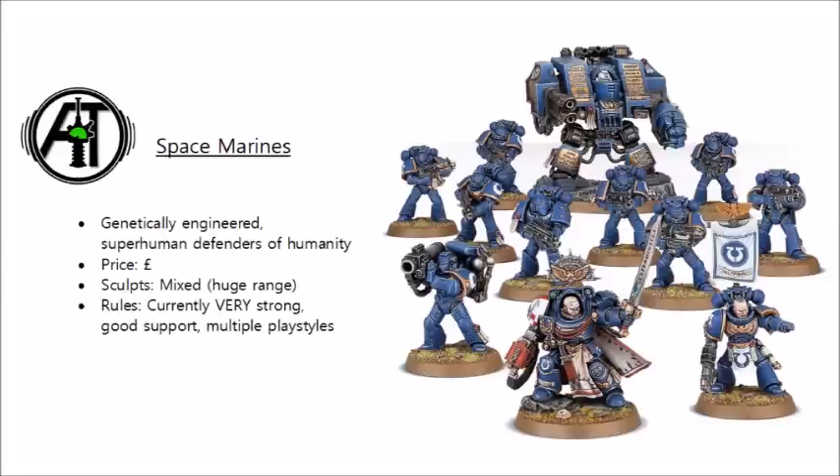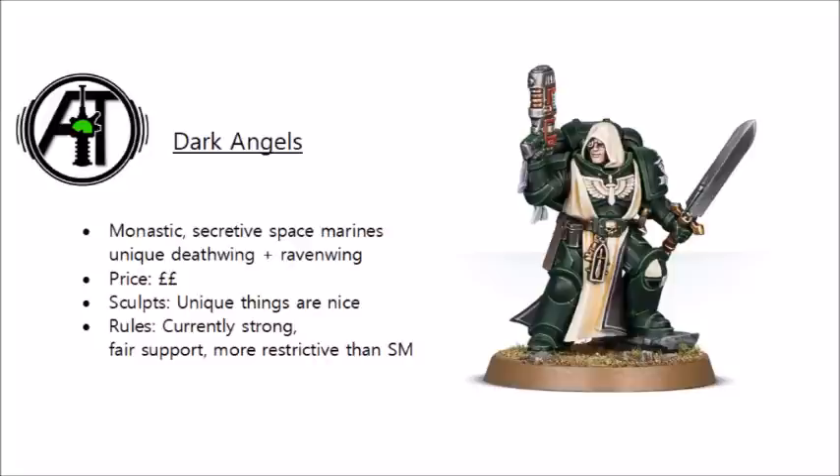Moving on from the poster boys, we'll take a look at the various Space Marine factions with their own codexes. First, we have the Dark Angels — the monastic and secretive Space Marines, a shadowy knightly order in space. They have fast-moving hunter-killer units in the Raven Wing and their elite Terminator formation in the Death Wing. Their unique kits are a little bit more expensive than the standard Space Marine range, but they still benefit from all the discount opportunities of Space Marine models, as you can use pretty much any of them. Their unique models are mostly fairly recent — in particular their Dark Talon and Raven Wing Landspeeders are very nice indeed.